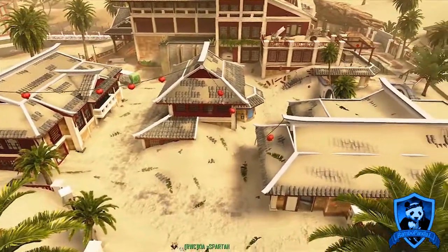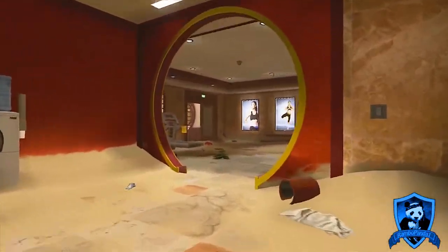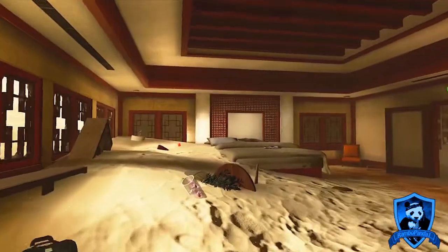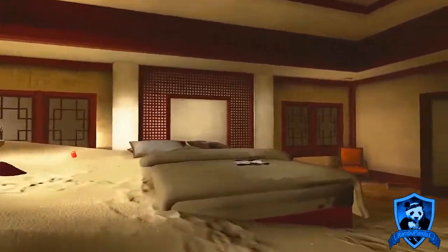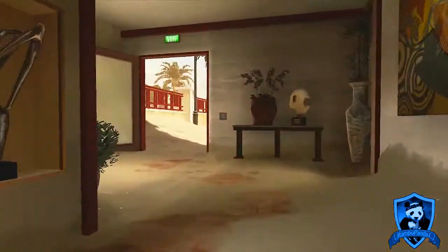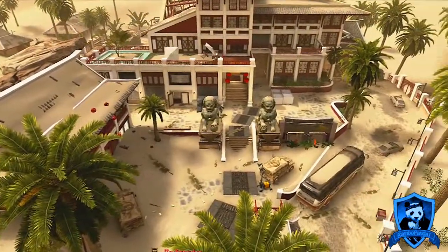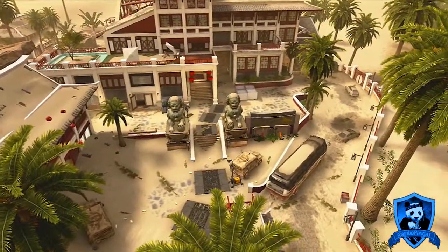On the ruined side of this map we have 2 buildings. These buildings are rarely used in game modes such as Team Deathmatch as they are more out of the way, but in objective based game modes like Domination, Demolition, etc., these rooms come into full play. On the opposite side of the map it is very open — a few obstacles here and there, but mostly open.